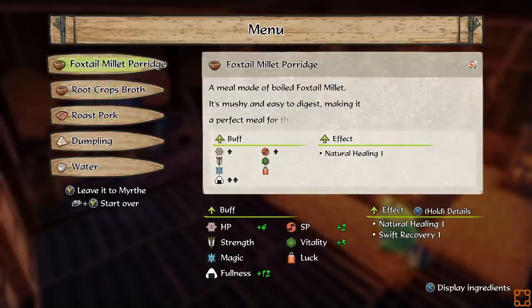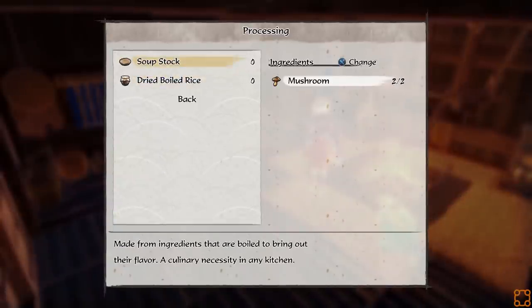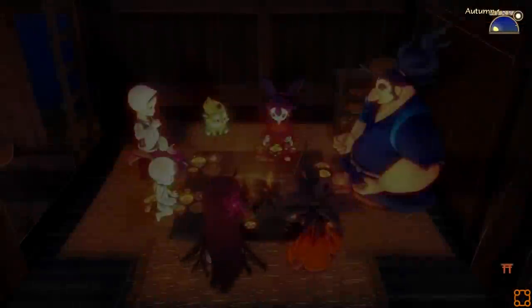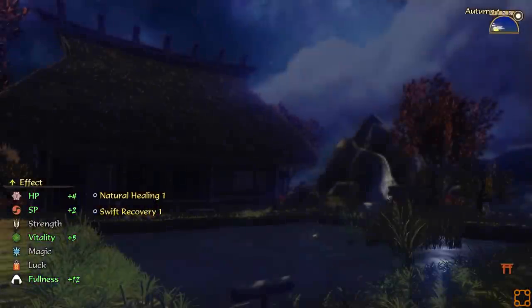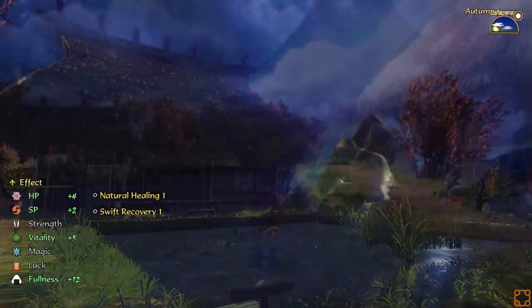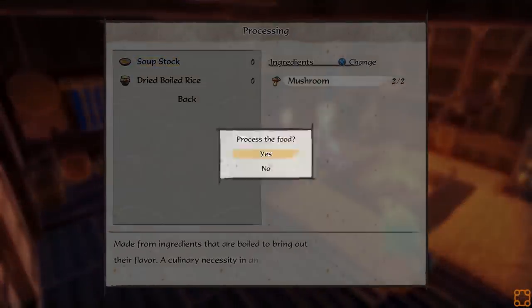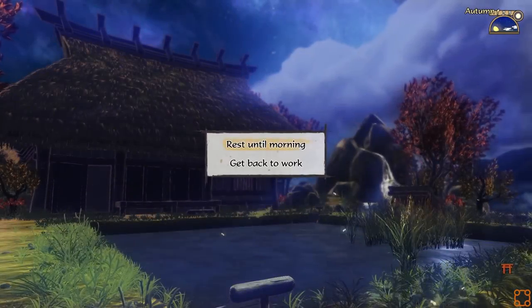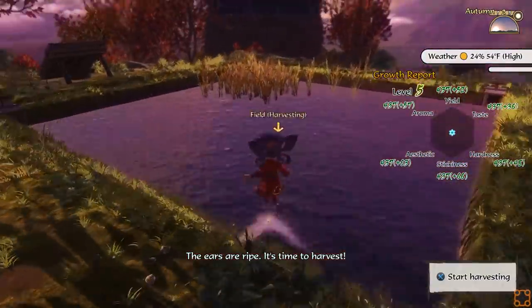Load up on goodies. Foxtail millet porridge. Processing greetings — do we have anything else? Dried boiled rice. Soup stock. We're gonna have dinner first, and then save stuff afterwards. Then I'll just return to work. I don't have anything new to say — I think I gotta get further in the plot. Let's see — if we go back to work, I can talk to her and then preserve everything else. Process ingredients. Once you've picked your menu, it reserves the ingredients so you can process things. The garlic is spoiled. Poor garlic.